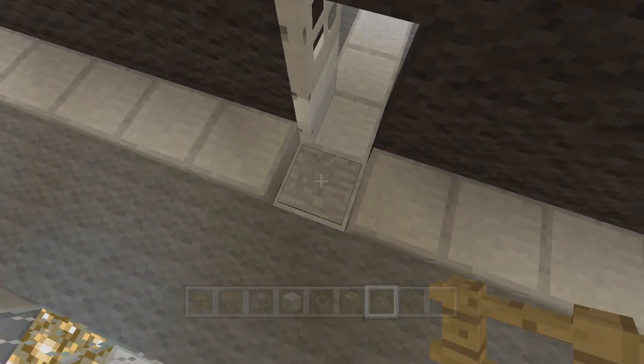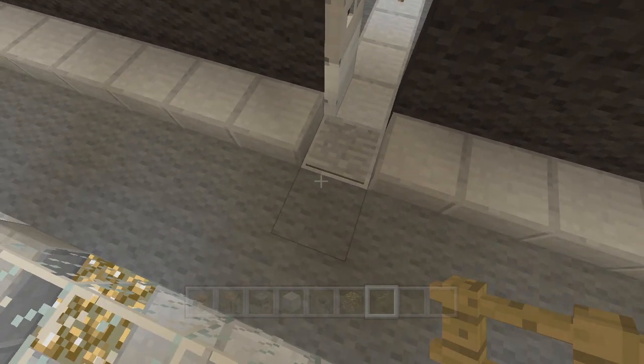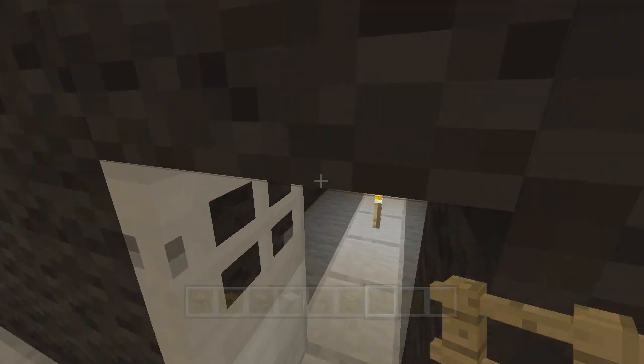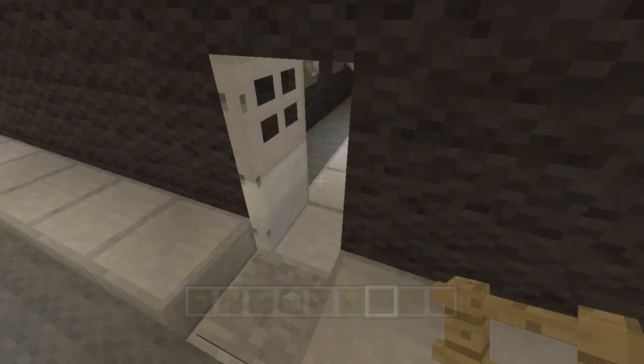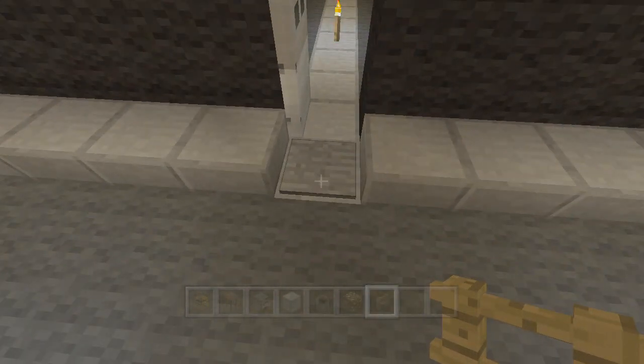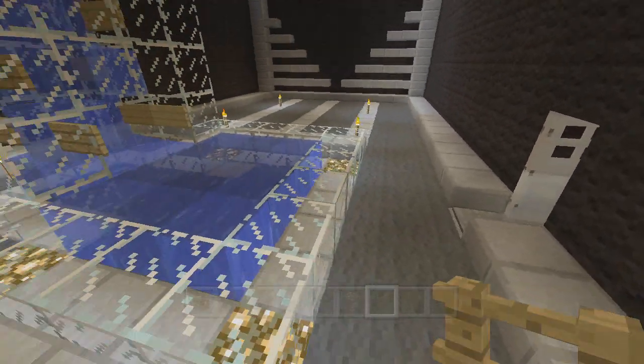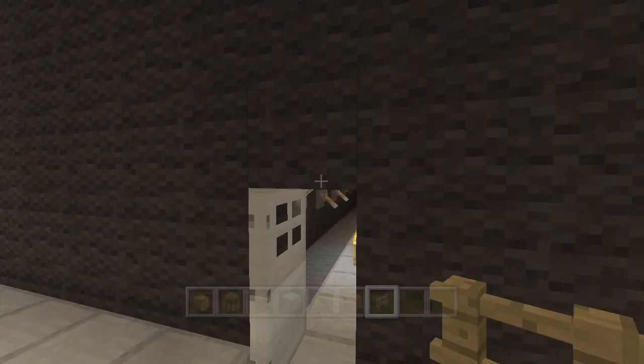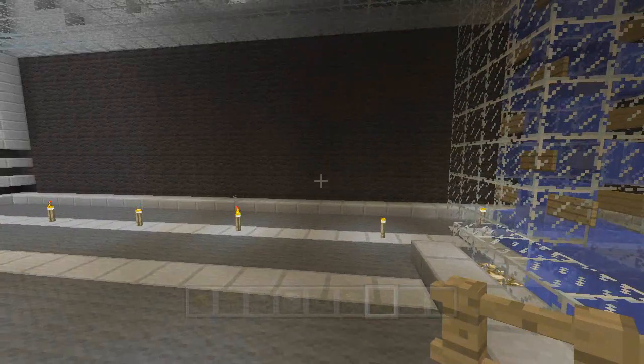By the way, I put a pressure plate here — I missed that, which I'm surprised about. But there should obviously be a pressure plate here so you can open the door. I figured that out when I couldn't get out. So that is supposed to go right there so that you can get through this door when it's locked.